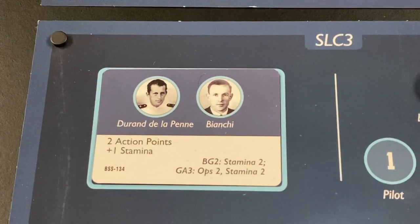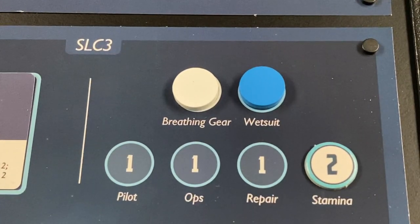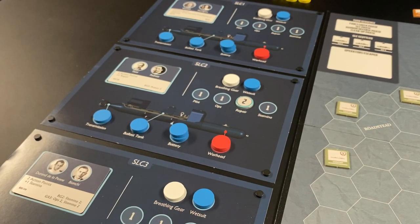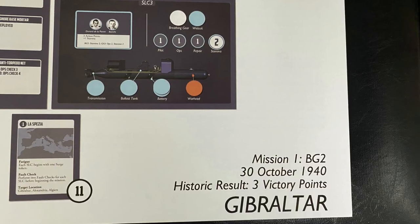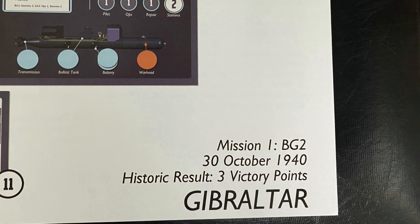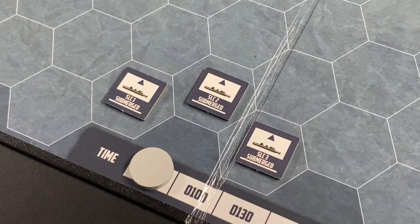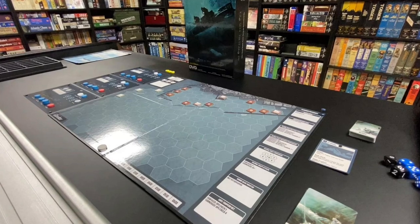Finally, we have the crew of SLC 3: Durand de la Penne and Bianchi. They have a plus-one die roll modifier in stamina checks, and their stamina skills are two, so they roll two dice in stamina checks and add one to the dice rolled. Those are the three pairs of operators for this mission. We will play a full mission, going slowly at the beginning explaining what we are doing and then going faster as the game progresses.